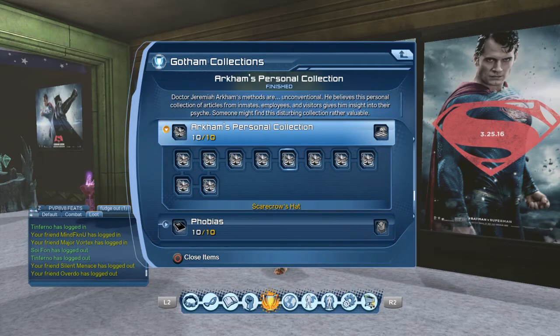Number five is Scarecrow's Hat. Number six is Two-Face's Face Cream — don't say that fast three times, I promise you will mess up. Number seven is Mad Hatter's Bow Tie. Number eight is Aaron Cash's Wrist Watch.